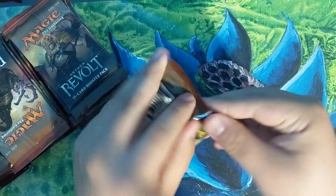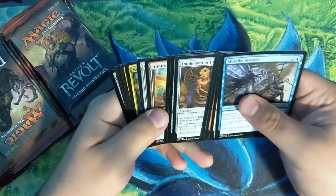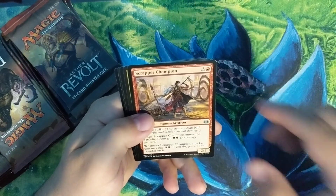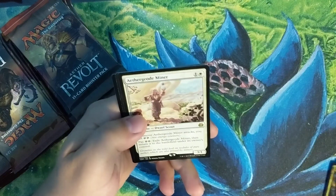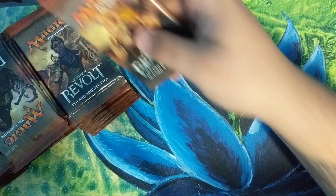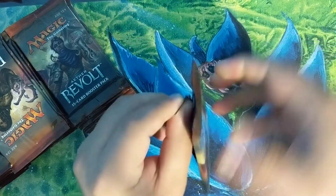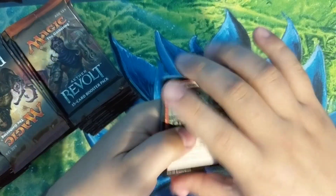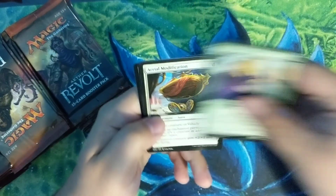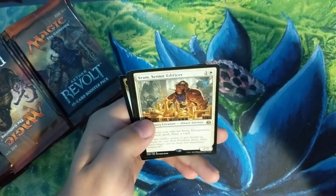Alright, pack number one: Rogue Refiner, Scrapper Champion, Spire Patrol, and an Aether Geode Miner. Second pack — gonna try to move along a little faster because I'm pressed for time and impatient. Narnam Renegade, Aerial Modification, Consulate Dreadnought, and a Sram, Senior Edificer.